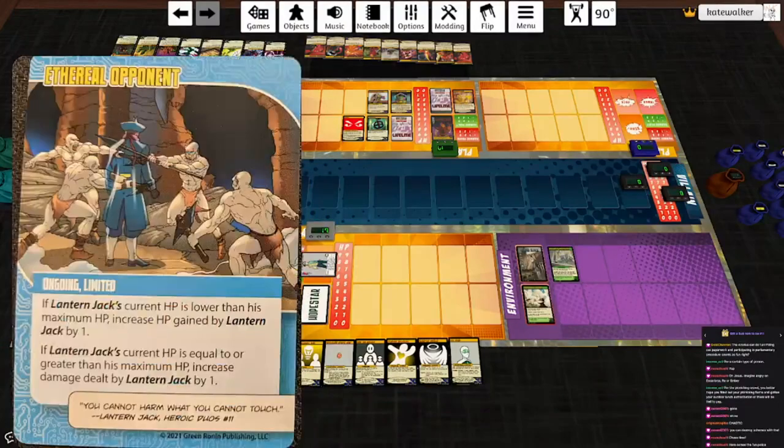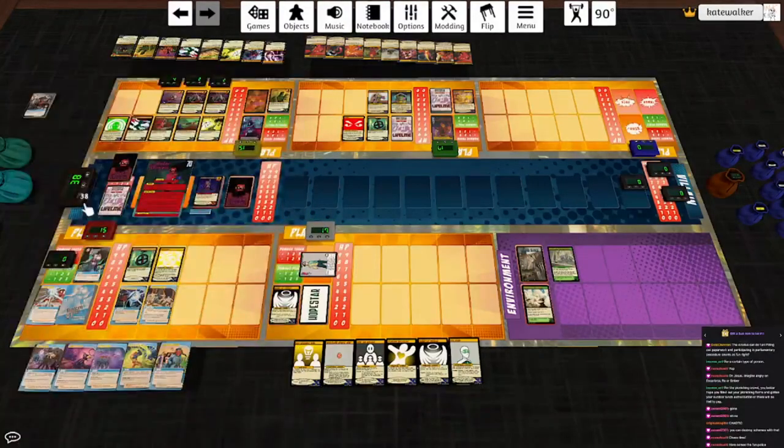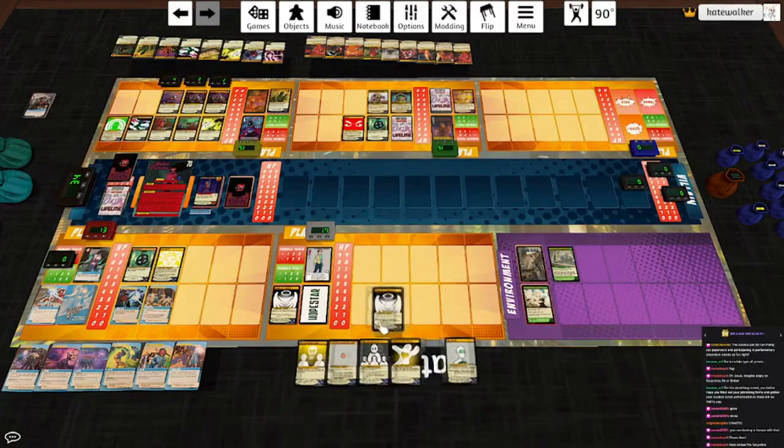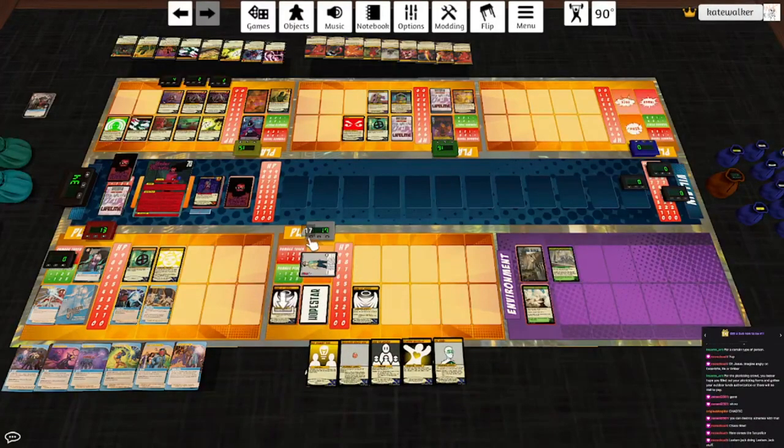Ethereal Opponent — finally. His HP is equal to or greater than his maximum, so he will hit Shadow Weaver for four and heal one, but he can't. Then he hits himself for one and heals back to full. Draw a card. He hits himself for two and heals one; since he's below full health he actually heals two. Hopestar deals no damage to Necro but hits the other two. I'm going to play Voice of Reason again. Use her power — discard the top card, she takes one. Lantern Jack should have discarded — just draw a card.